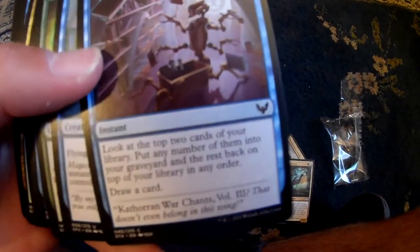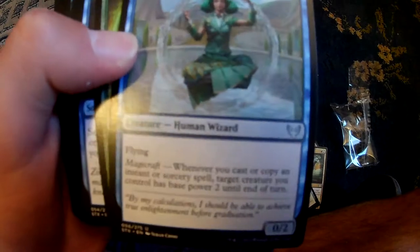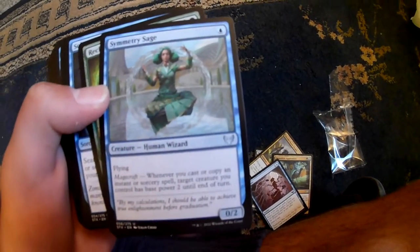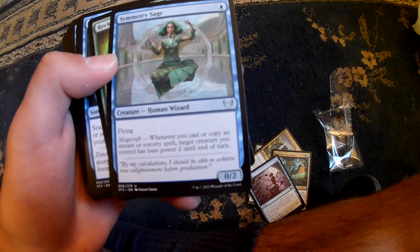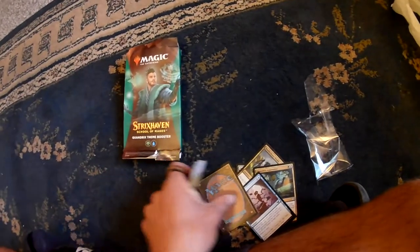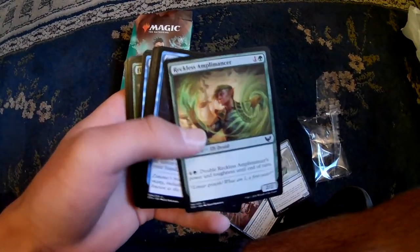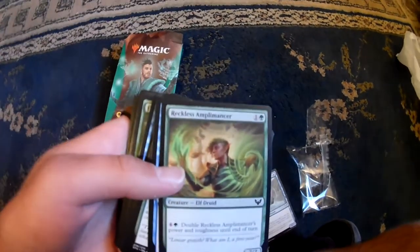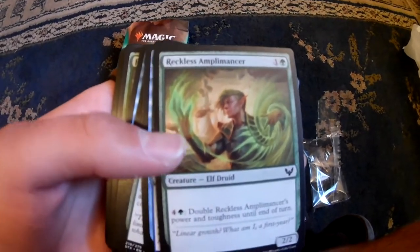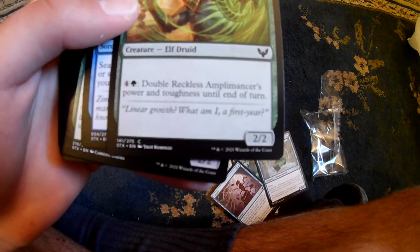Curate. Symmetry Stage. Alright, we got Reckless Amplimancer. That's pretty cool.